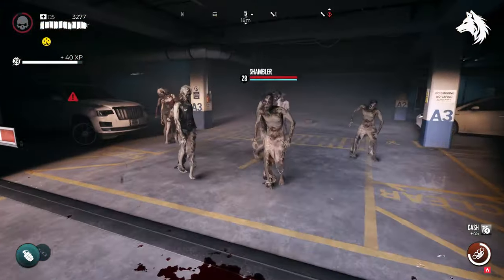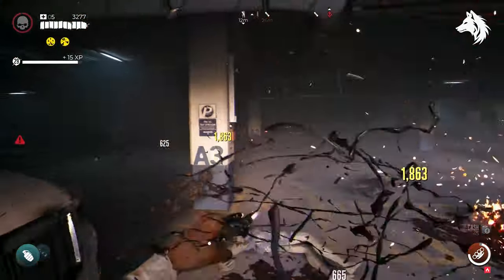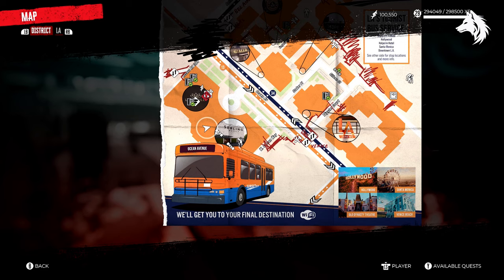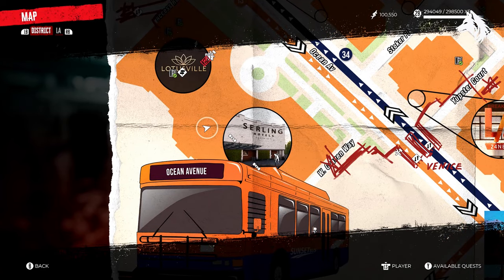This requires you to complete the mission 'Drunk and Disorderly,' but there's a bit of exploration needed to finish this one. You can pick up this quest as soon as you reach the Ocean Avenue Mall. At the back of the Lotus Mall on the bottom floor is a bathroom with the first journal you need to find, due to Chug inside of it. Picking this up starts the mission, and it requires you to find three more journals and a set of keys.